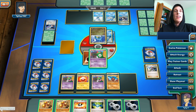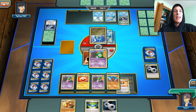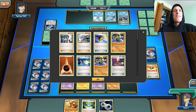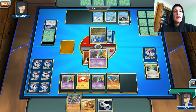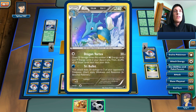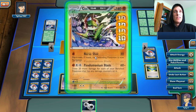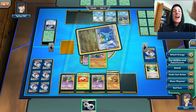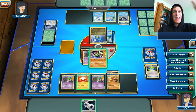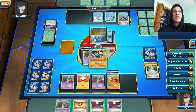I'm going to discard one Dugtrio and one Double Colorless Energy and get the Gallade. Yes, this is actually looking perfect. Get the poison off my guy. We're not doing enough to knock out the Kingdra, I don't think — yet. We have three on our bench, that's 60 plus 60 is 120. I need a Muscle Band right now, so hopefully I can draw the Muscle Band off the Magnetic Draw. I did not.